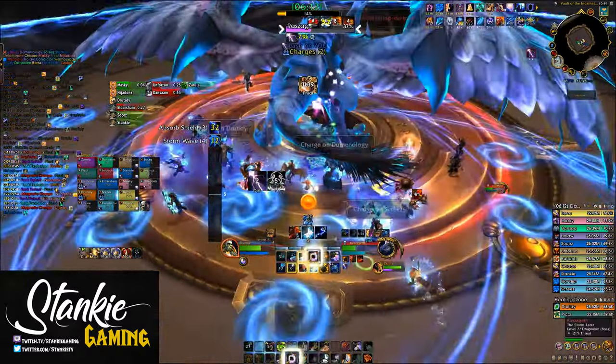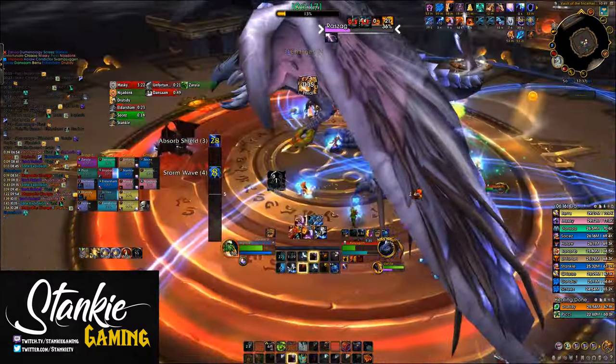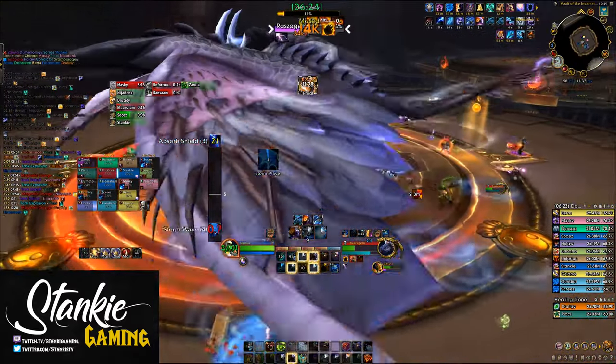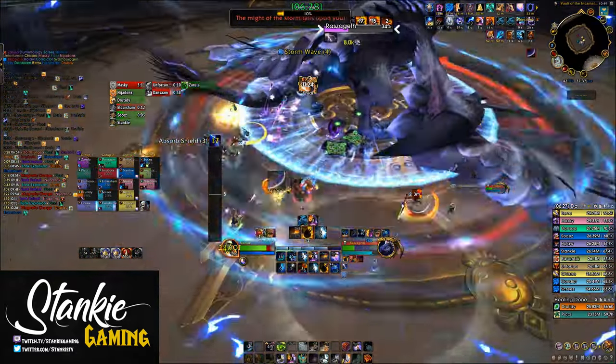For stat weights on the Enhancement Elementalist build, it's still mastery over haste over crit over versatility. But always sim yourself and use Droptimizer to check your upgrade's actual value. I myself have a little too much haste at the moment, so anything with crit currently sims very high for me. Sim yourself!